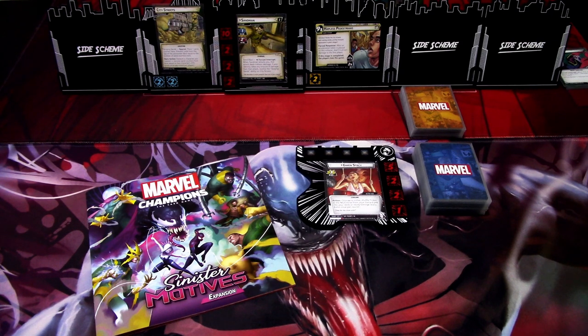Depending on how the encounter deck handles, this might be short games, because a couple of the first scenarios have a really low threshold and only one main scheme. So if we block out and draw advances a lot, especially with Ghost Spider, we might just thread out. But we'll do our best, and without further delay, let's get started.